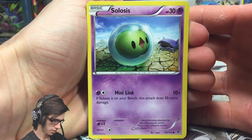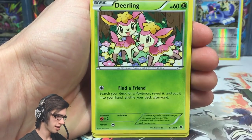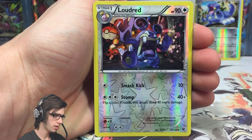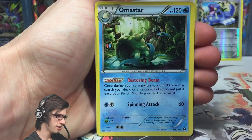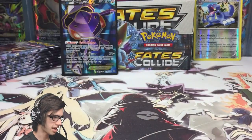We've got a Solosus, Fennekin, Carving, Dealing, Mincino, Palucha, Power Memory, Old Amber Aerodactyl, an Allowed reverse to go off our EX play from the last pack, and an Omastar regular rare. Nothing too flashy in that pack.